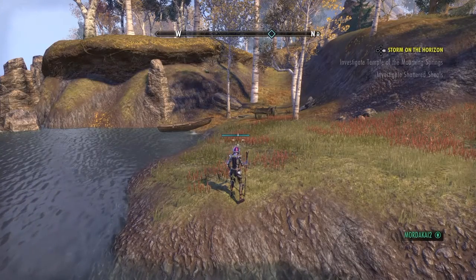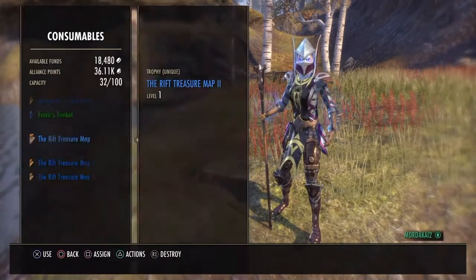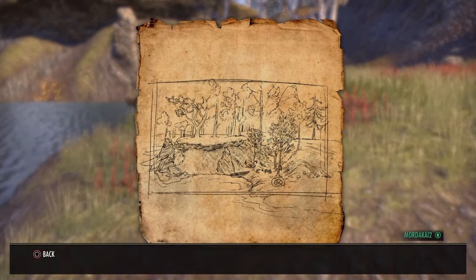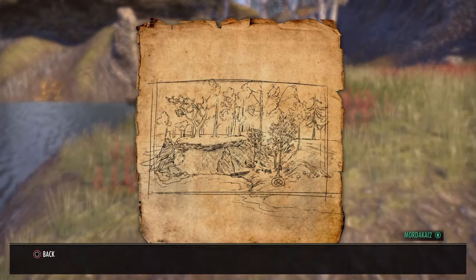What's up YouTube, smashing the hills again. We're on rift treasure map number two. The map shows a little boat, what looks like the remains of a small camp next to that boat, a tree, and an X with some water right there on the shoreline.